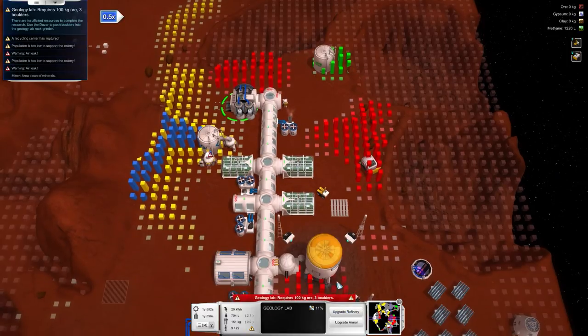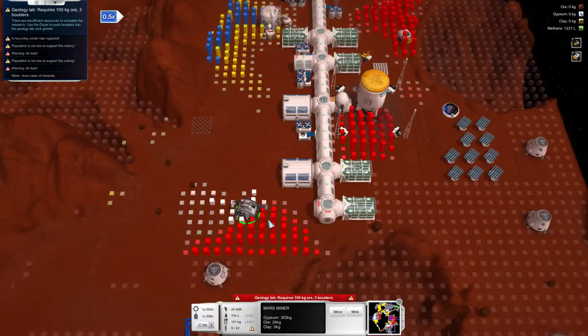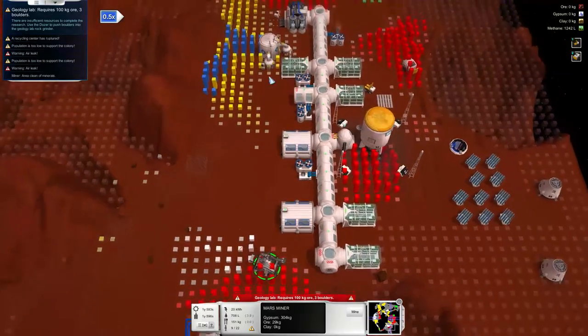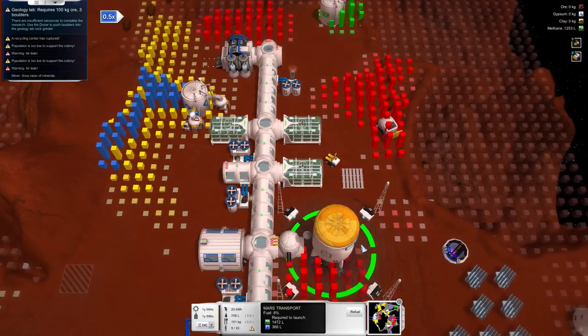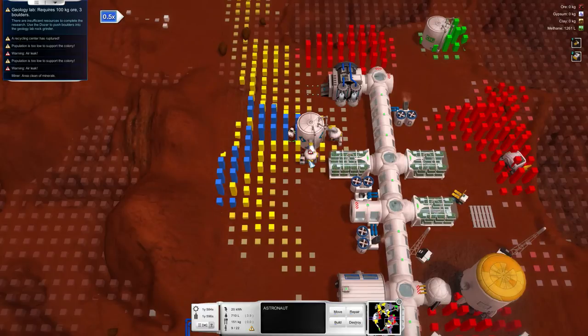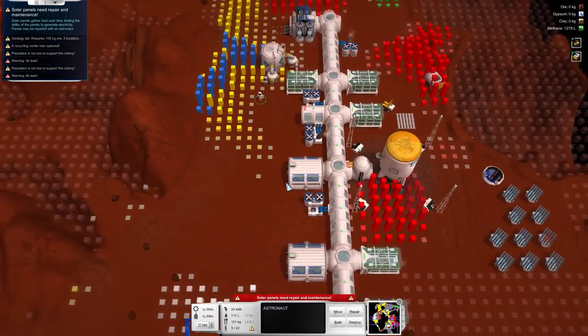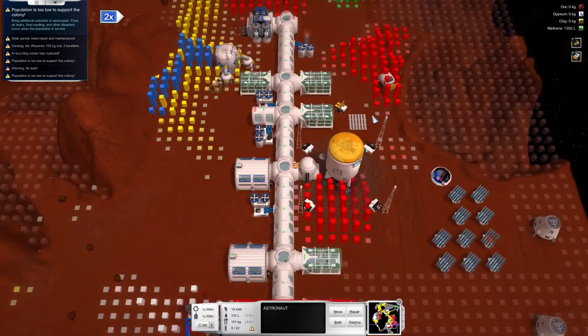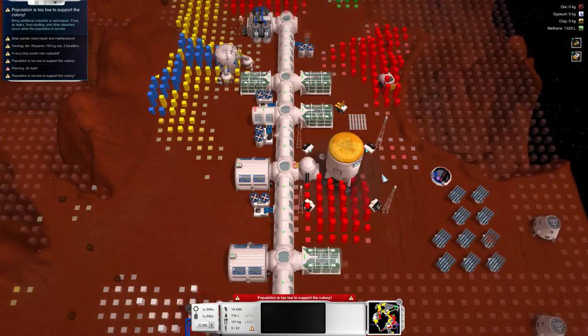It costs 100 kilos of ore and 3 boulders. I don't have enough ore yet — that's something we'll have to get. We'll mine those resources and build an ore refinery for our base. Apparently I ran out of resources already without building anything, so let's fix that. Fix the water supply because we need a lot of water for our colony. With the geolab, the next things we'll be able to build are a 3D printer and a refinery — those are the two next buildings for our colony.